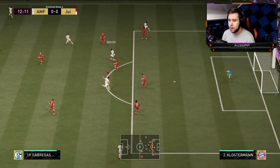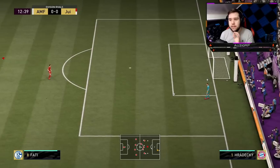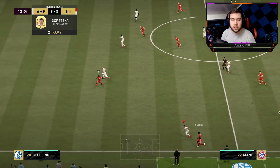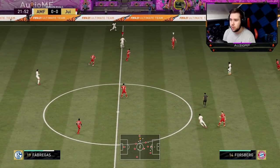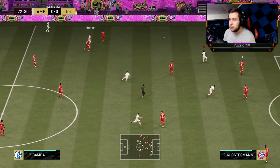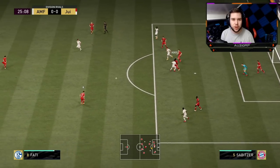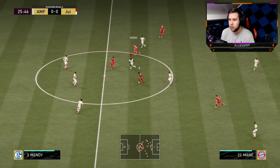Isco over to Fabregas — fake shot, going for that turn, going for that finesse shot. It was not a great finesse shot at all. With those kind of long shots I was expecting it to hit top bins, but it's understandable why it didn't because he does not have the finesse shot trait. He's a very protective player — he uses his body to get in the way of defenders when under pressure. Bamba to Fabregas, R1 dribbling, really nice. Going towards the near post — I should have taken it more calm and gone for a finesse shot. I feel like that would have actually gone in.